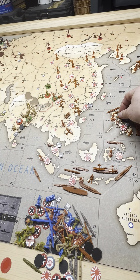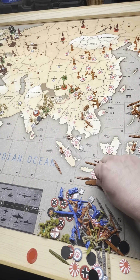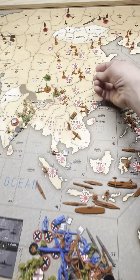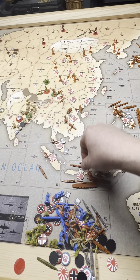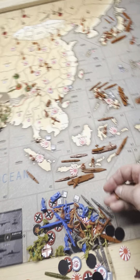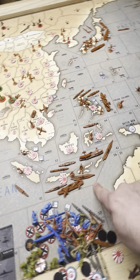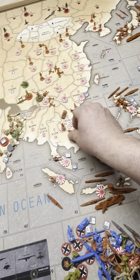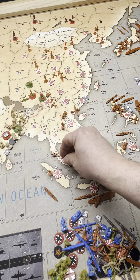One of the fighters is going to leave here and land in the Philippines — we'll make it a fighter and attack. So that leaves this carrier empty, but I've got two fighters up here in Quang C. They're going 1, 2 and landing on that carrier. This TAC came from Quang C, so it's 1, 2 — it's going to land in Malaya.